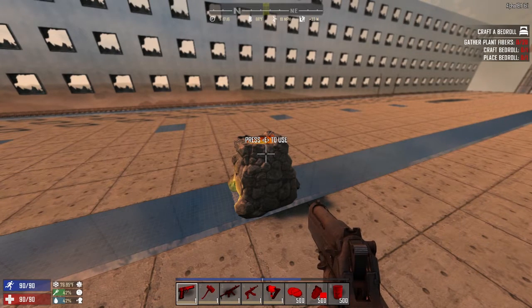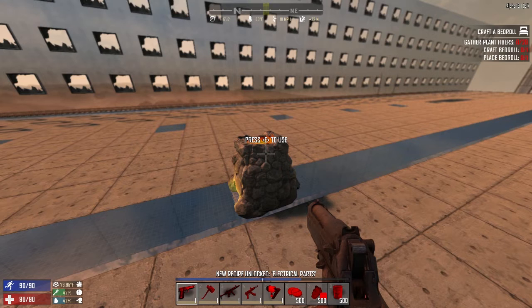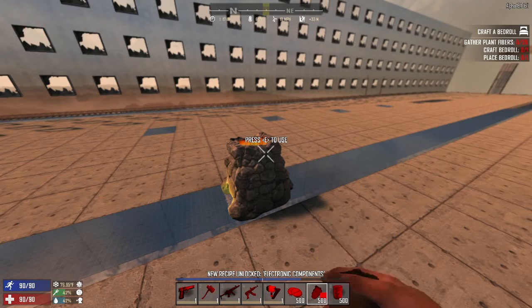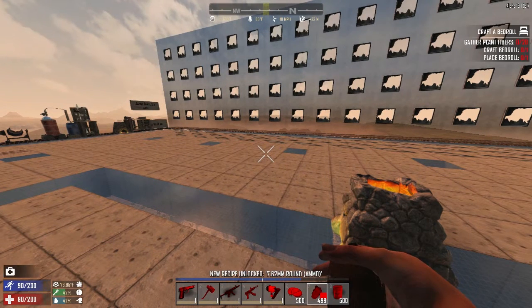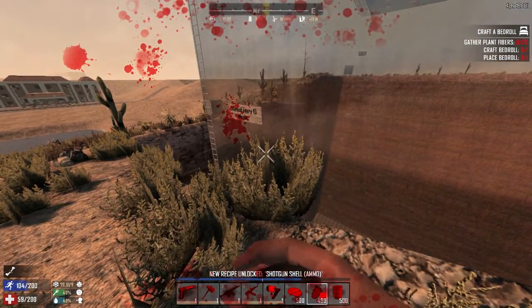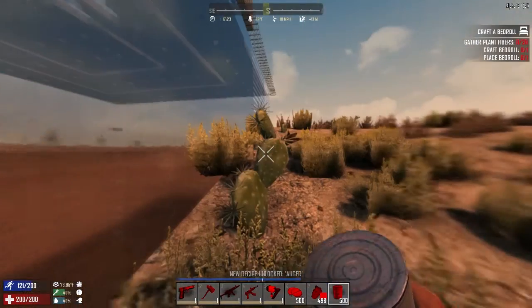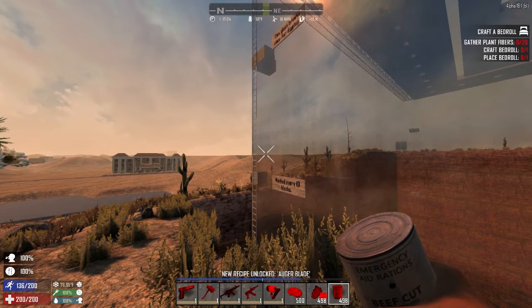Maybe you need to know all the recipes. Done. Perhaps you want a quick way to get max wellness — just left click. If you want to heal broken legs, just right click. Character is hungry? Left click. Character is thirsty? Right click. You just went from 40 to 100 in one click — none of this drink 20 cans of soup stuff.